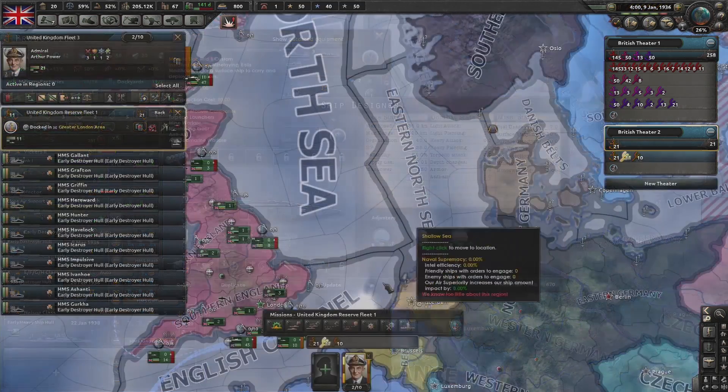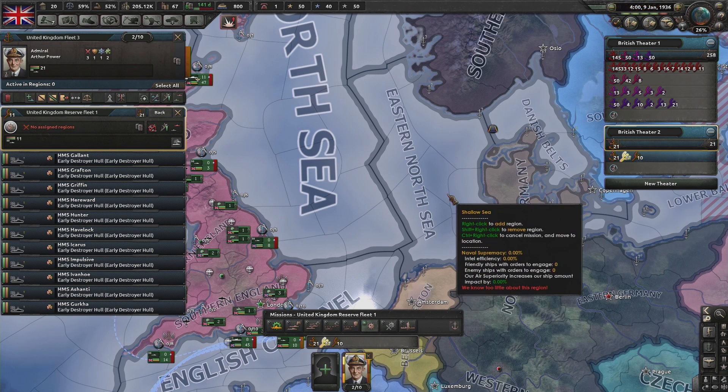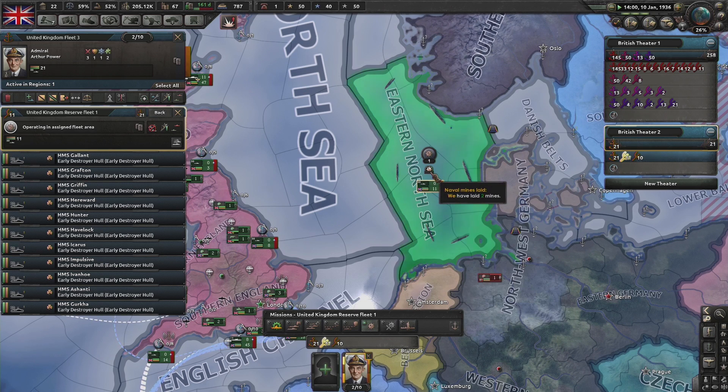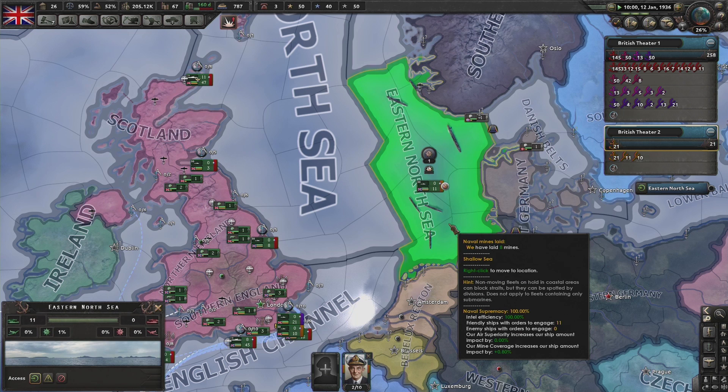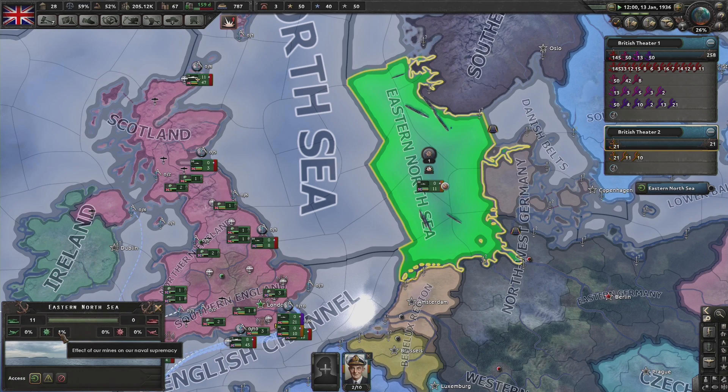To lay naval mines we simply select the naval mine laying mission and then select the sea zone we wish to mine. Upon arrival the ships will begin to lay mines and this icon will appear. This will show you how many mines you have laid. Providing that the enemy does not interfere, this number will slowly tick up until the sea zone is considered completely full. This happens at 1,000 mines.